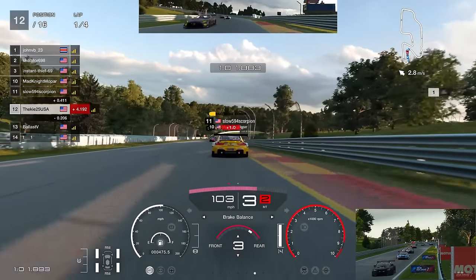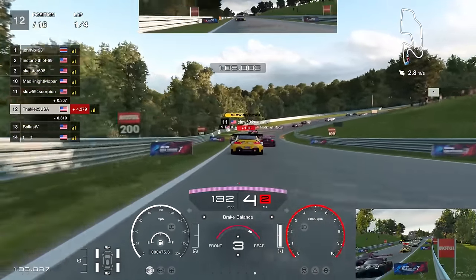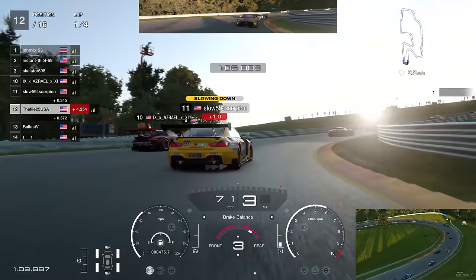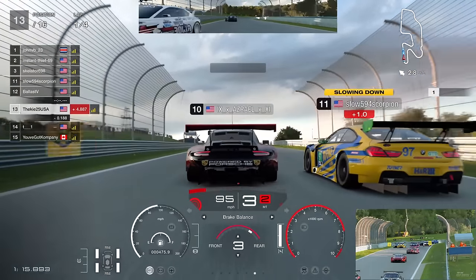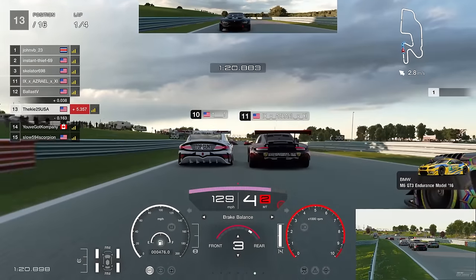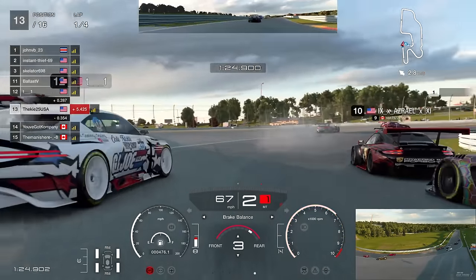Into the right-hand corner - very often you get cars side by side here - the Supra goes in a little bit too hot, contact with P10, then the Porsche loses control and we've got nowhere to go. All that momentum and position gained - say goodbye to them. We're back down to P13. Can we get back past P12 on the outside? We brake as late as possible down to second gear.